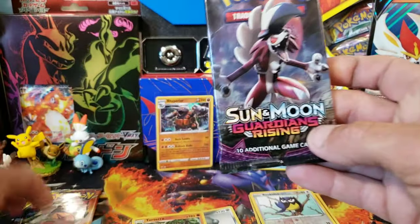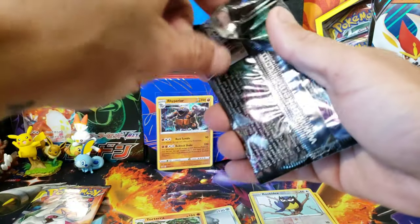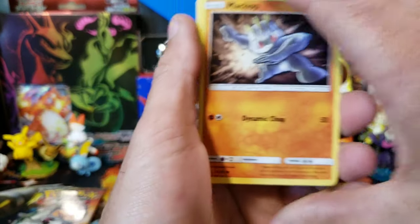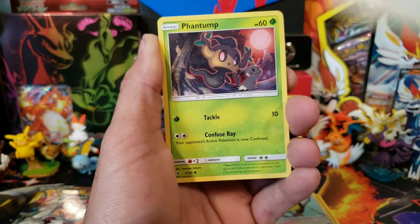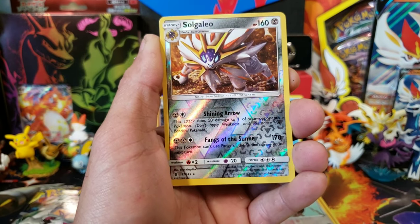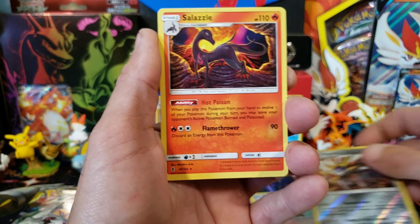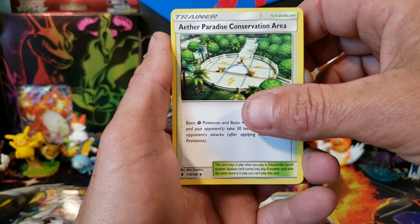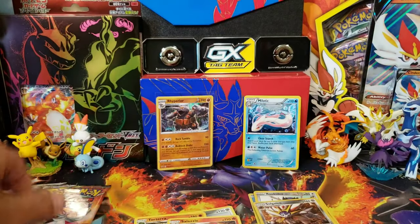Cosmic Eclipse — I think I want to leave Cosmic to the end. This is a set that I really, really liked. I think I'm going to get a booster box soon. We won't do the trick on this one. We have a Heli of Tile, a Reverse Solgaleo — that is a rare reverse — and then a Salazzle regular rare. There's Energy, Tentacool, Aether Paradise Conservation Area, a holo, and a code card.